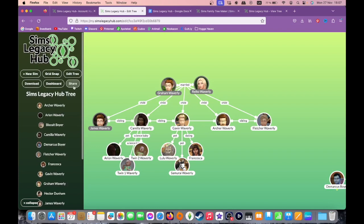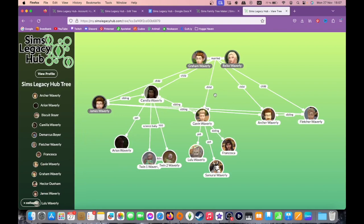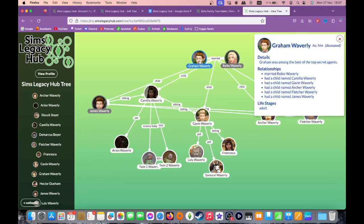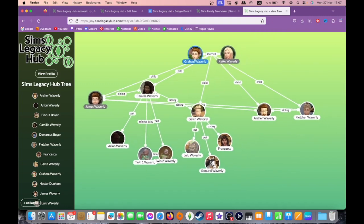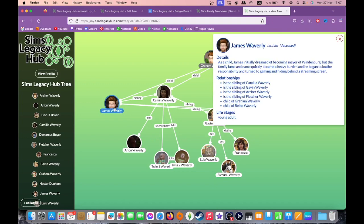Once you're happy with your tree and want to share it, there are a few different ways to go about this depending on your account type. For free accounts, click the Share button to receive a shareable link. This allows others to see your tree layout and click on Sim nodes — which opens their bio card — but locks the tree from editing or changing the layout. One potentially concerning aspect of the free account to note is that your tree is only saved to your browser's cache, so clearing your cache would effectively erase hours of hard work. For pro and premium accounts, trees are stored in the cloud, avoiding the risk of deletion, and you can receive both a shareable tree and link.